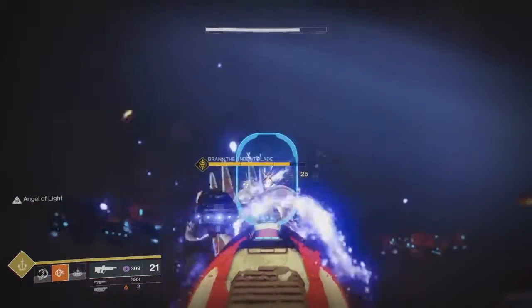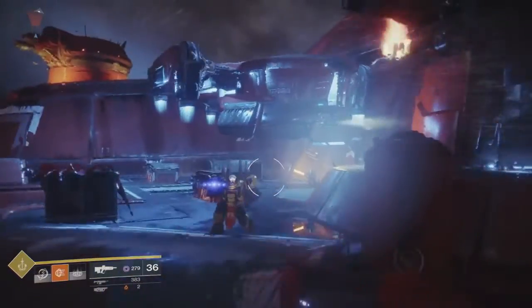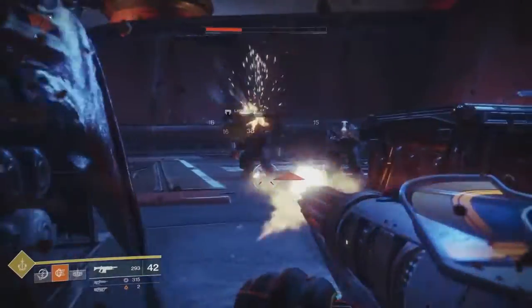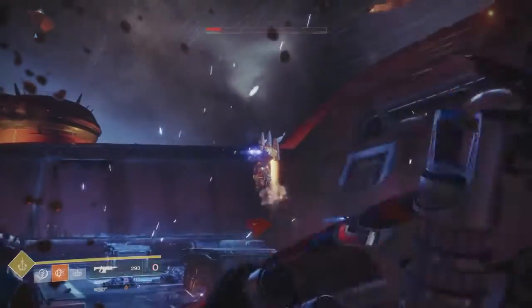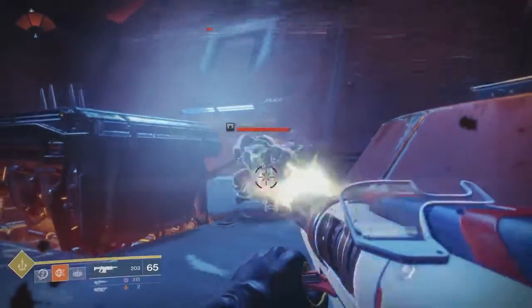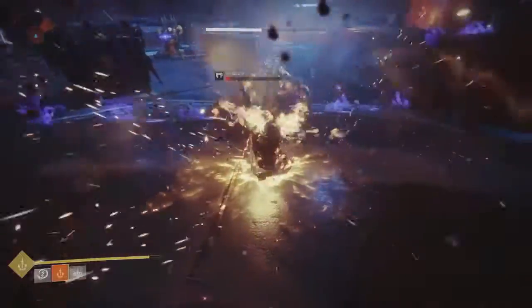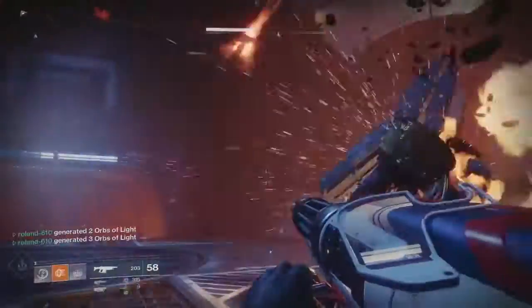Overall, I like the look of the Dawnblade subclass. I like a lot of these perks — I think they'll be really beneficial. The new Rift for healing and empowerment feels game-changing for both PvE and PvP. I really like Phoenix Dive for quickly descending to the ground, since that was a big problem for Warlocks in year one when you're airborne and can't get down quickly. I'm also excited to see the mid-air dodge in action. Anyway, that's it for this video — thanks for watching, stay tuned for more, and I'll catch you in the next one. Peace!